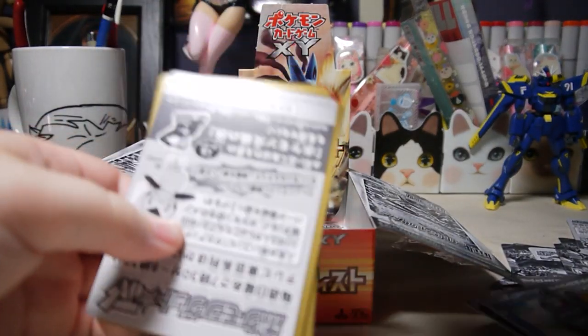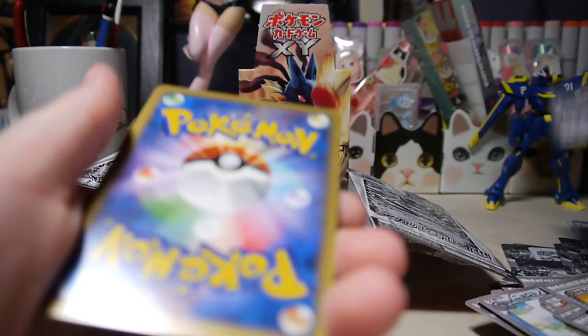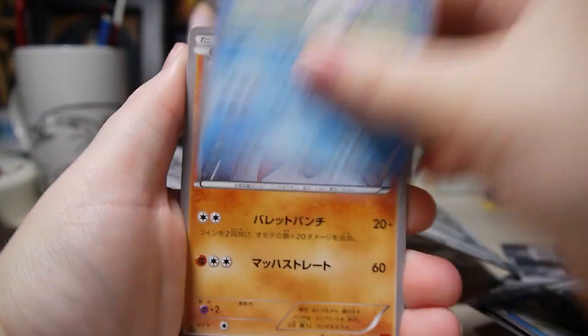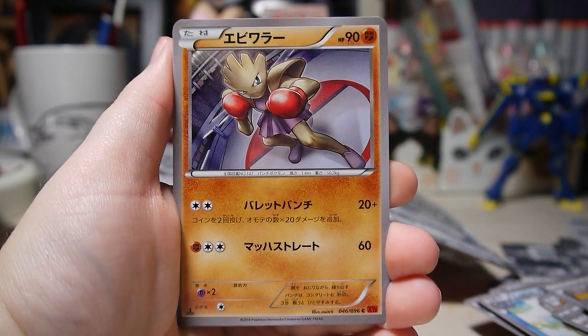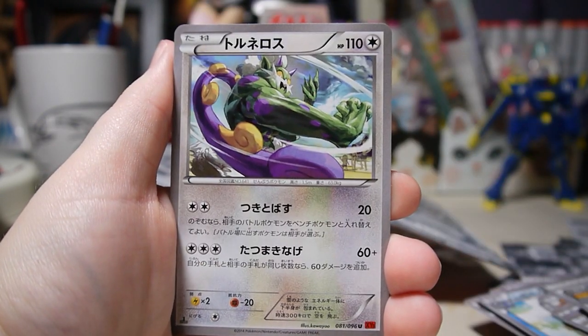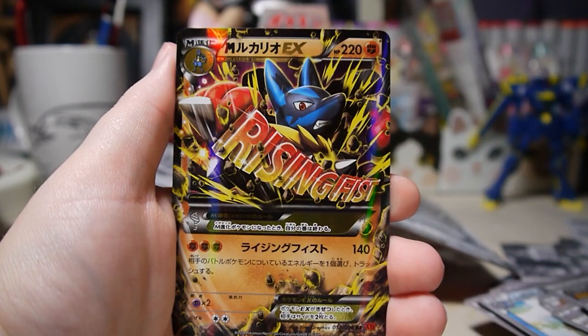A lot of people use scissors to open packs, but I don't want to risk cutting the cards — it's kind of more fun to open this way anyway. Let's hope for some more good stuff with these last two packs. Here we have Cubchoo, Hitmonchan, Gothita, and Tornadus.